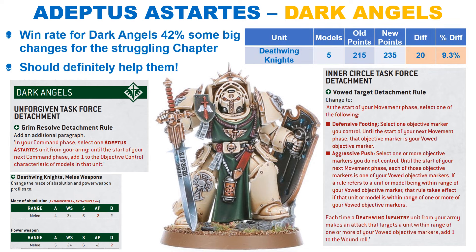The Dark Angels have received a lot more changes, which isn't too surprising considering they were struggling down on 42%. Players were not using their detachments, instead opting for the Iron Storm Task Force, which they could use fairly well. To try and fix this, GW buffed two of their detachments, as well as buffing some units directly. The Unforgiven Task Force now allows you to give plus 1 OC to another unit in addition to its original rule. The Inner Circle Task Force also sees a big change — it now allows you to select one objective you control and make it your vowed objective, and you can also select one or more objectives you do not control to be a vowed objective. All Deathwing infantry get plus 1 to wound when targeting a unit within range of a vowed objective. Considering there is seemingly no limit to how many objectives you can vow on the offensive, your Deathwing will have plus 1 to wound against all enemies on objectives, which seems quite strong.